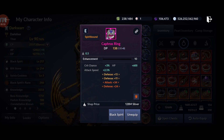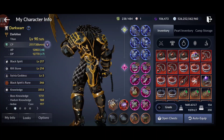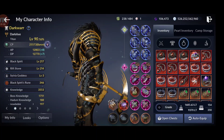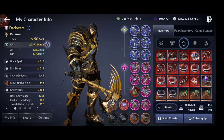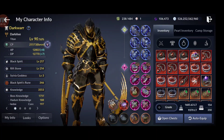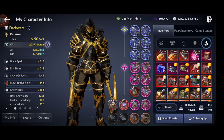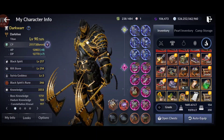First you want to get all of them to plus three, because plus three is a safe enhancement — every attempt to plus three is guaranteed. After plus three you can fail, so you might waste pink accessories which are not easy to get. Let's see the best ways and all the resources I have. Check this out — I have hundreds of orange accessories.